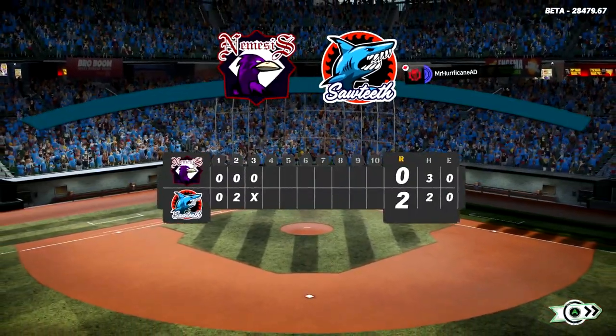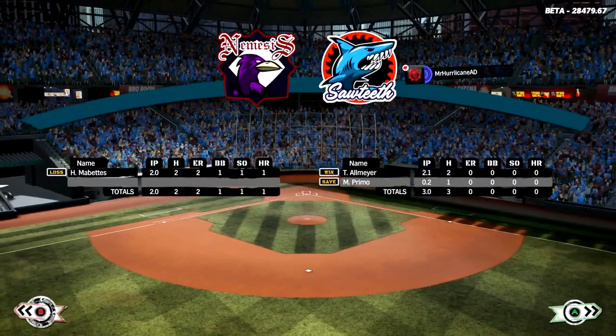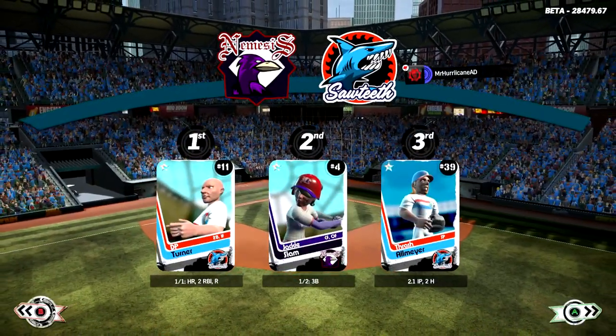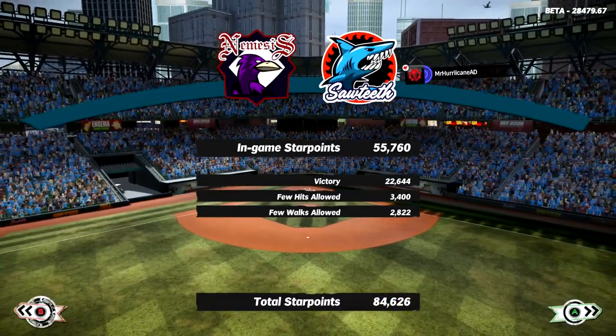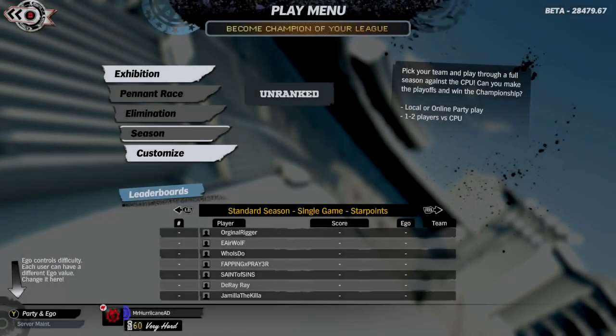I end up winning this three-inning game by a score of 2-0 with two of the new teams in the game I wanted to show off — the Sawteeth and the Nemesis. Afterwards you get the players of the game and all the performances along with your star points, which is kind of a high score feature in the game that I like.